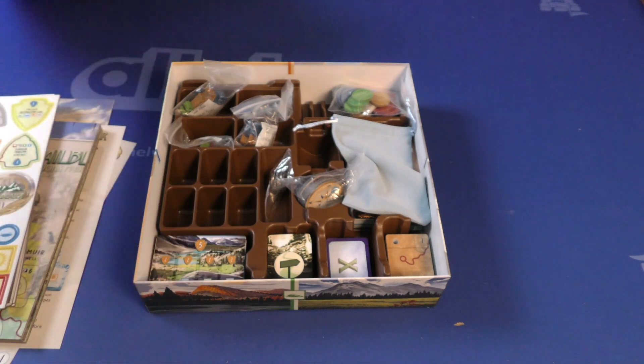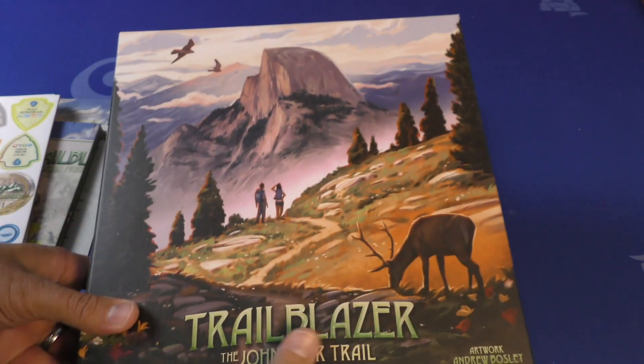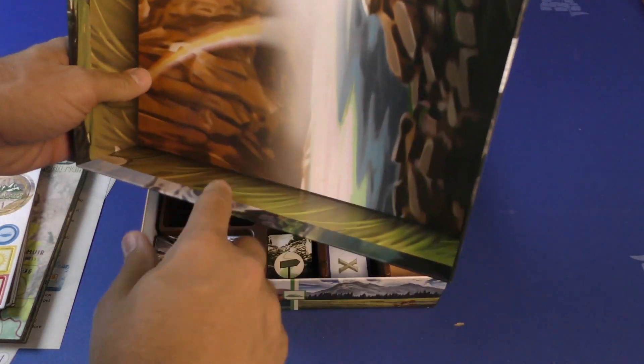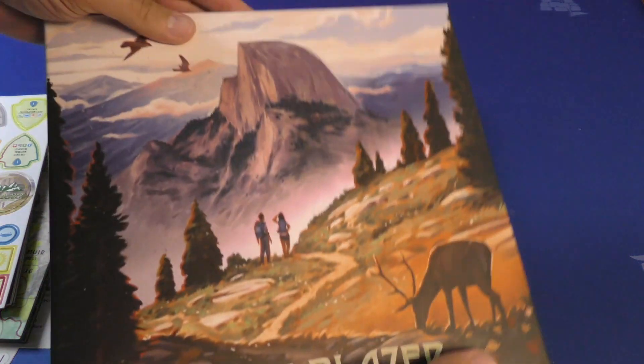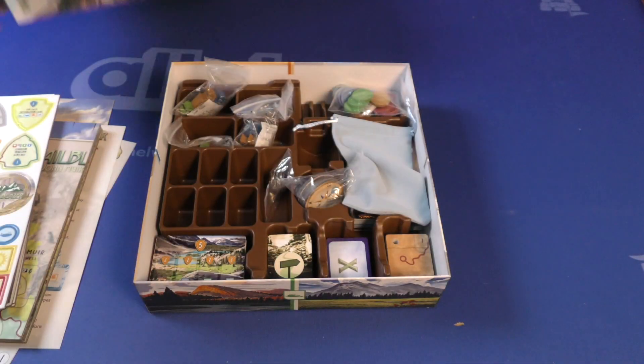That is Trailblazer. And one more time — look at this. Wow. This art, the inside, the sides, four player aids on big cards. Already a lot of winning in this box.